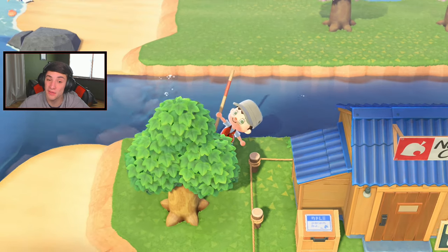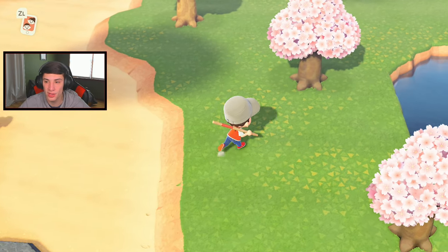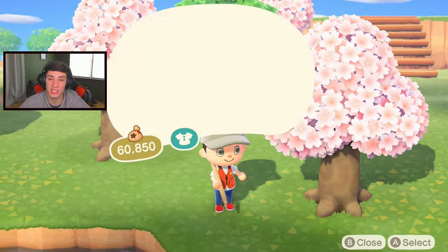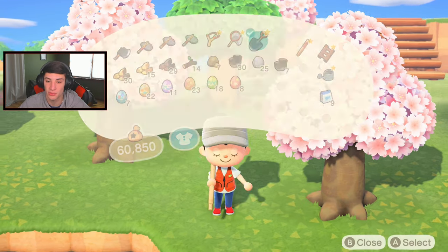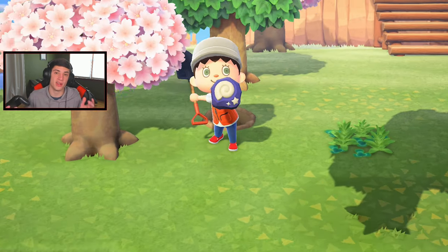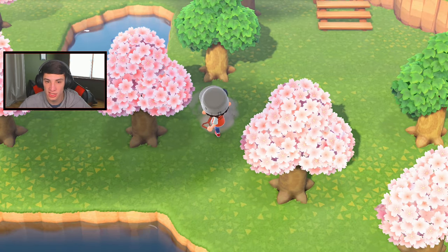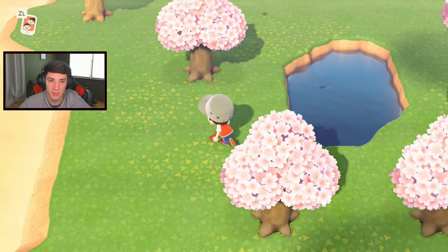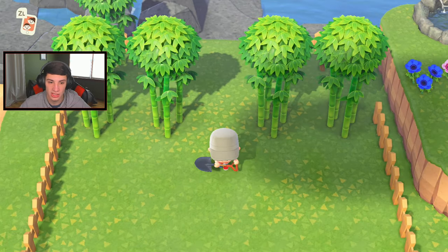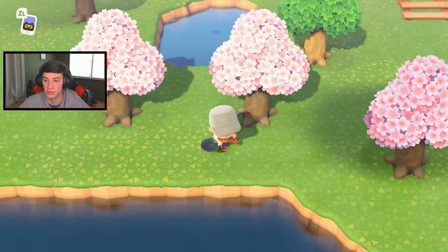There's my boy Gulliver chilling there — I'm gonna have to do his quest in a little bit. Every time you see Gulliver you definitely want to do him because he gives you these rusty parts, and when you hit like 50 you can make some cool recipe with it. There we go — dug up a fossil! Got my bamboo farm up here working well. I gotta dig up the shoots in a little bit.